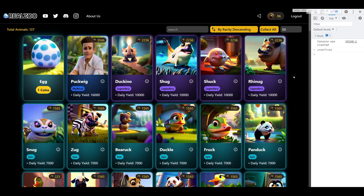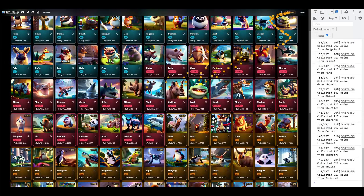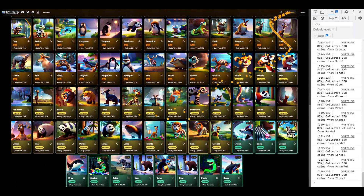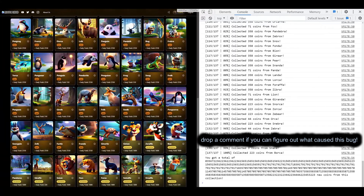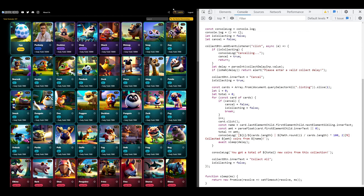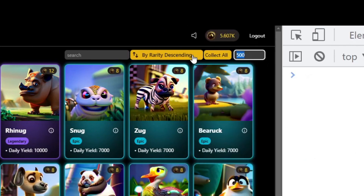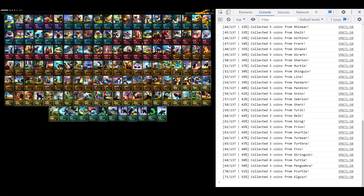I'm going to go with 50 to see this thing working — it's going to be pretty cool. Look at it go, it just clicks everything! All right, the script had an issue so I got it fixed. Let's try that one more time with a value of 1 — there it goes.